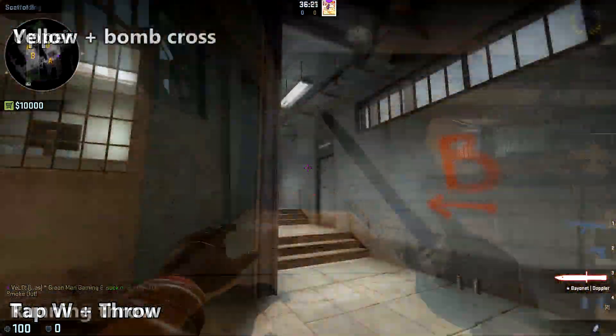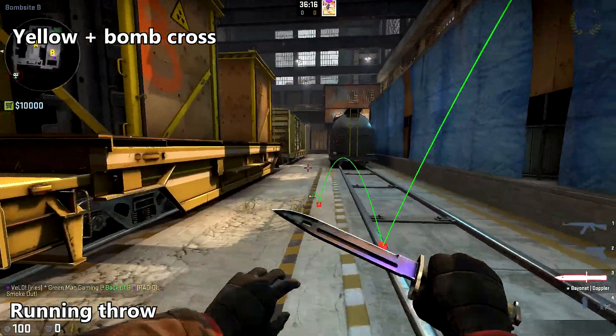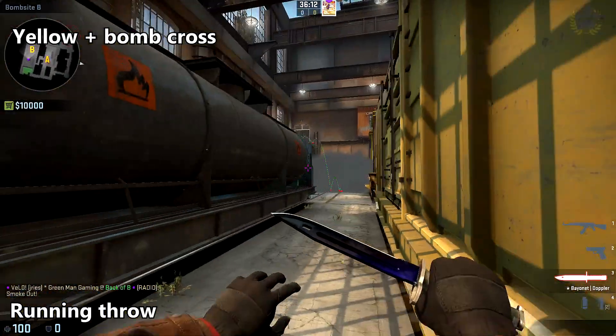To smoke off the cross of bomb train and the yellow train, place your crosshair right above that handrail and do a running throw. As always, thank you all very much for watching, and see you next time.